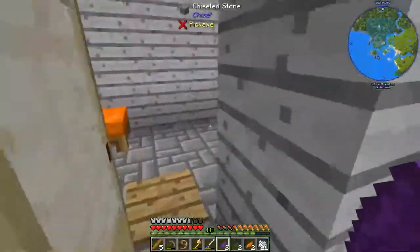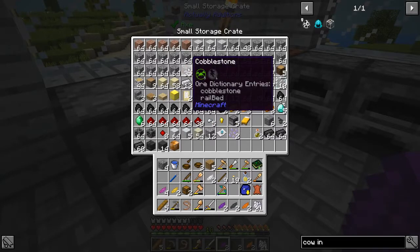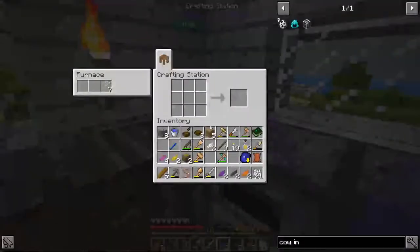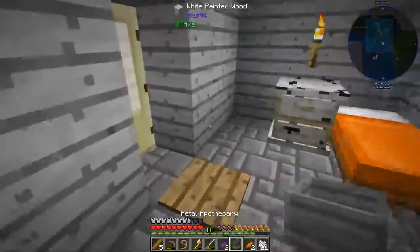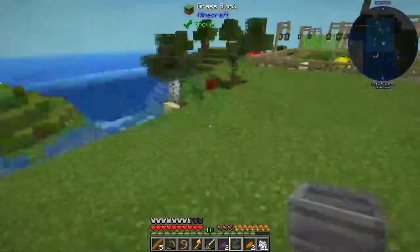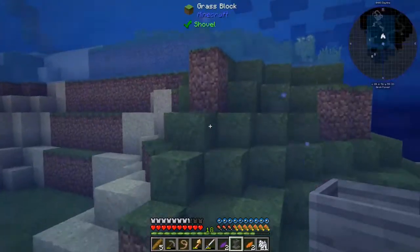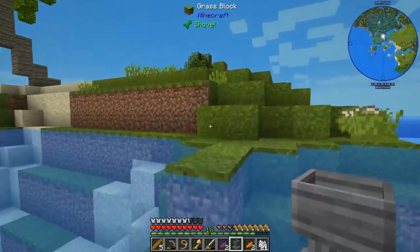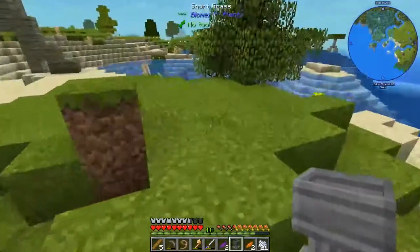Alright, let's get some cobblestone. So this is the first time I'm playing with Botania, guys, so sorry if I'm not super proficient. Petal Apothecary - alright. Let's put our Botania stuff over on this island, because why not? I need to build some bridges connecting my islands.